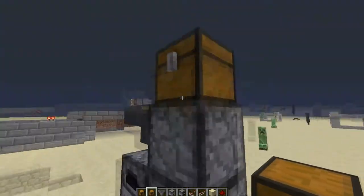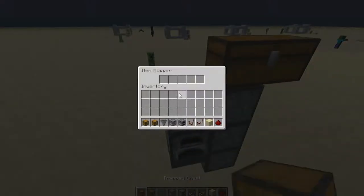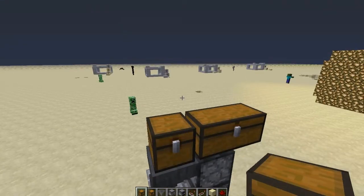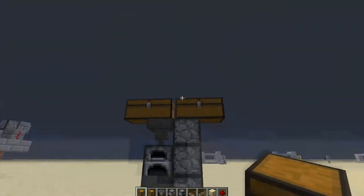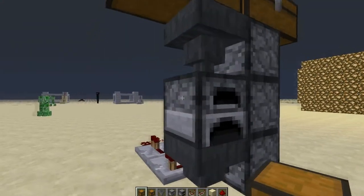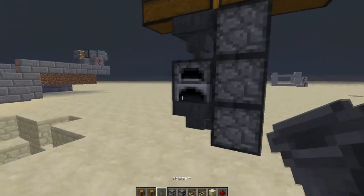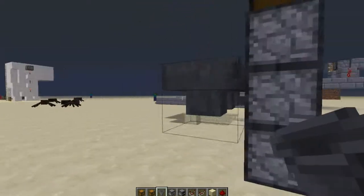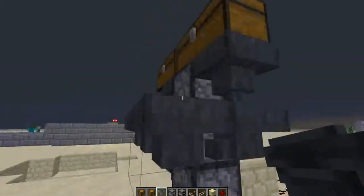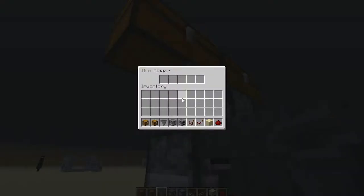Your next step is to place a hopper there, a chest there, another chest there, and then you want to place a trap chest right on this side — which allows it to be right next to the normal chest. You just have to place a line of hoppers going down from the chest and then going into the furnace. This is for the charcoal, and this is for the wood here.